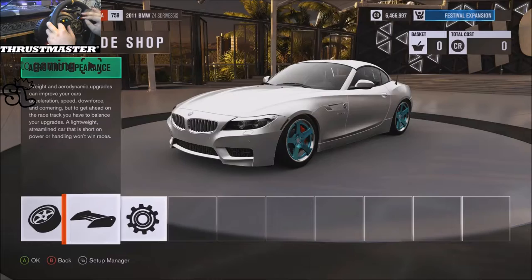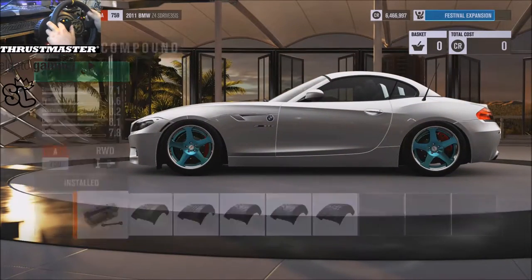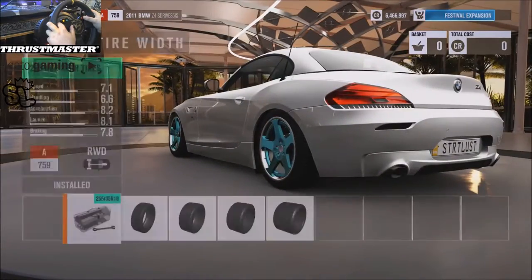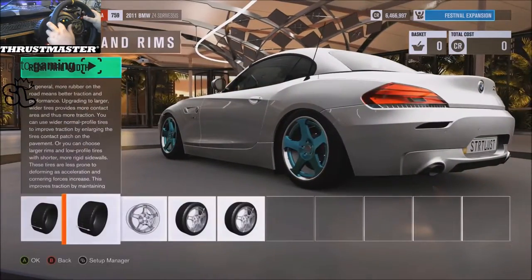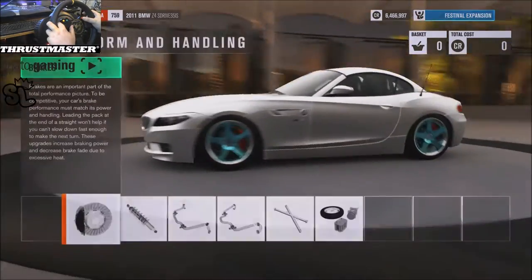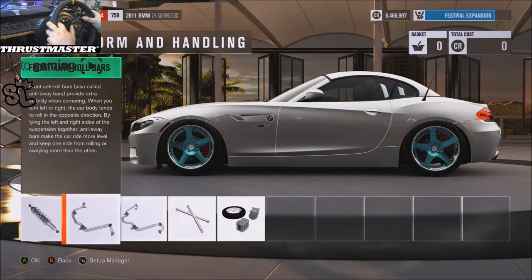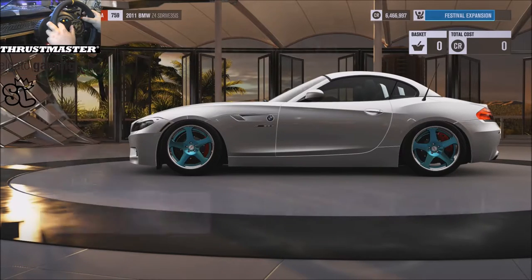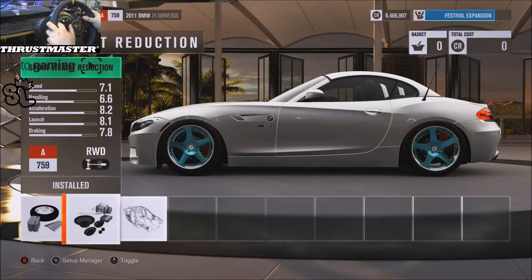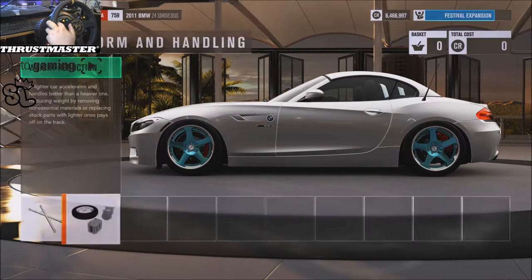Stock tire compound, 255 stuck within the front and stuck within the rear. Drivetrain all race platform, and for handling we got race brakes, rally suspension, roll bars both going to be raised, and we got a sport chassis and sport weight — sitting at just about 3000 pounds on the dot.